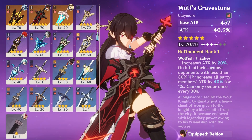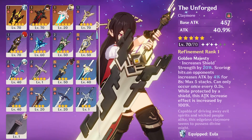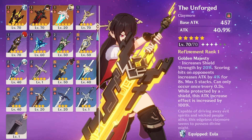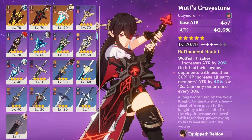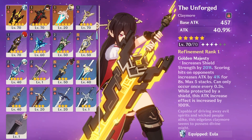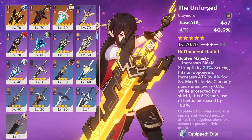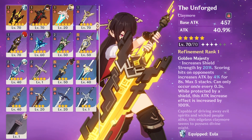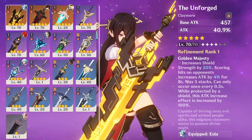For sub-DPS characters, Wolf's Gravestone is better than Unforged. For main DPS that stands on the field for a long time, Unforged might be better. Wolf's Gravestone is not really suitable for sub-DPS where you just need to come out and pop your E-skill and ult. With Unforged for sub-DPS, you can't really do that because you need to hit to get the stacks first, and at the same time you need Zhongli, so you waste a lot of time and enemies might disrupt your combo. It's not a great choice for sub-DPS.